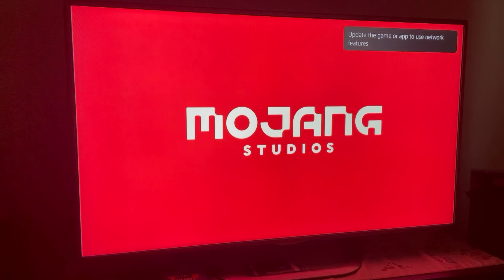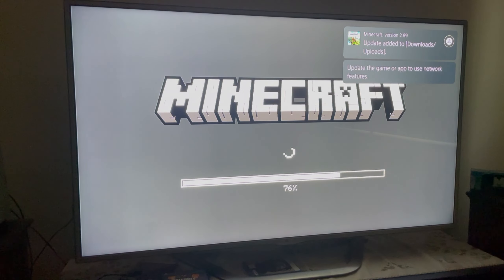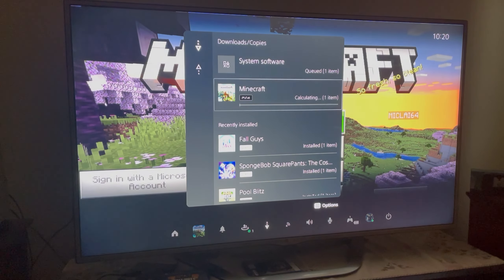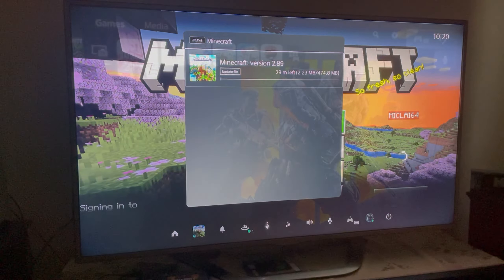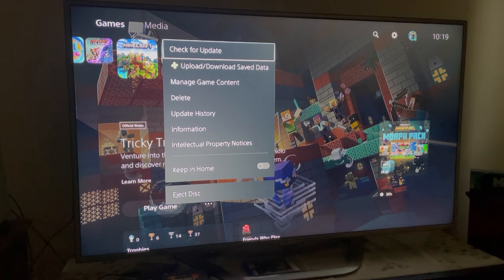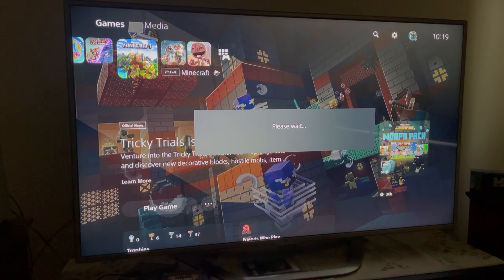For consoles, I only have a PlayStation — I don't have Xbox, so I'm not too sure on Xbox. But for PlayStation, if you launch up Minecraft it will prompt you to update the game, or you can click on Options and then Check for Updates, and it will recognize that there is an update to download the latest version of Minecraft.